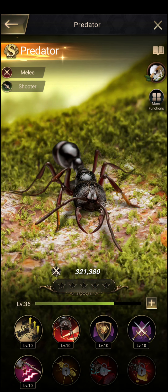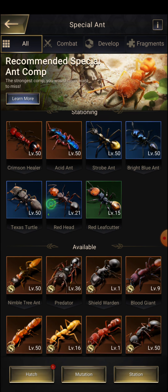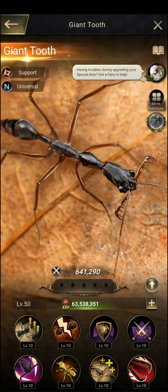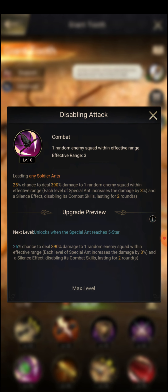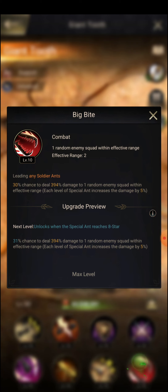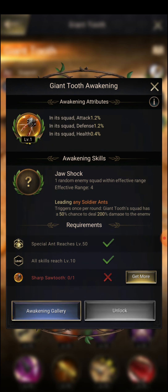One thing Predator is missing is the silence skill, which Gold Armor or Giant Tooth have. If you go to Giant Tooth and check out his skills, you can see the silence effect — it disables the combat skill for two rounds. Giant Tooth also has some strong damage skills at higher levels.